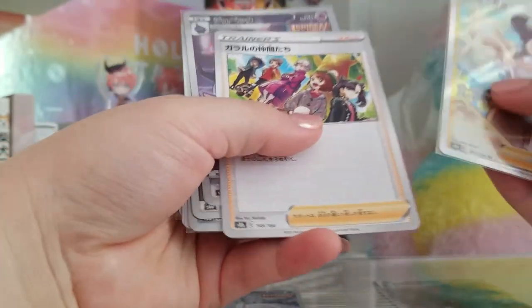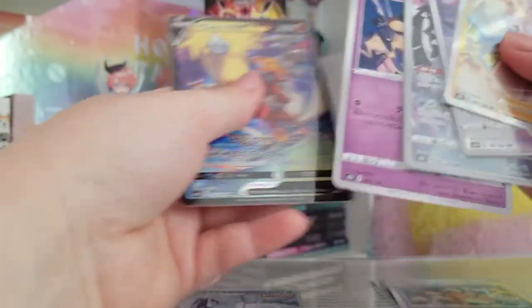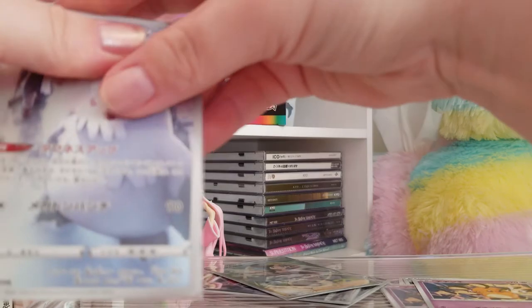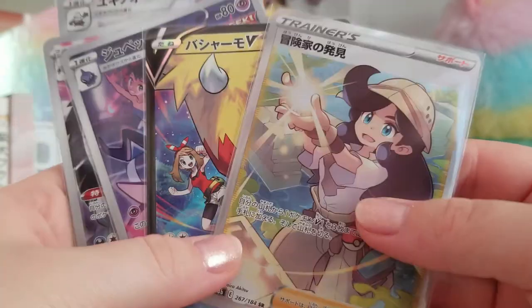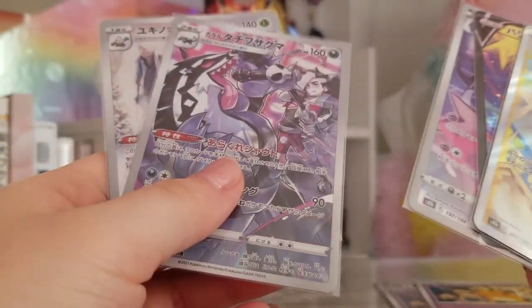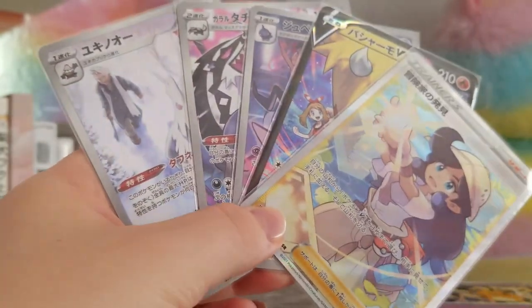With our pulls here — so we got our full art trainer, our super rare character card — Blaziken with the trainer — and then we got our three character cards: Binette, Obstagoon, and Yukino. We got the average you're supposed to get per box, so that's great. I didn't get what I was going for but this is pretty sick.